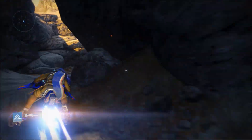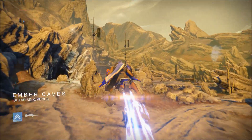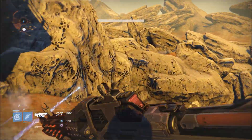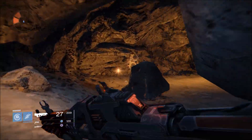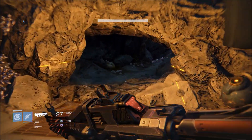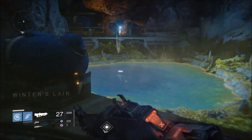Keep following the road until you reach the Ember Caves. Head towards the cave entrance on the left that you use for Winter's Run. Travel through the tunnels to reach the Winter's Lair.